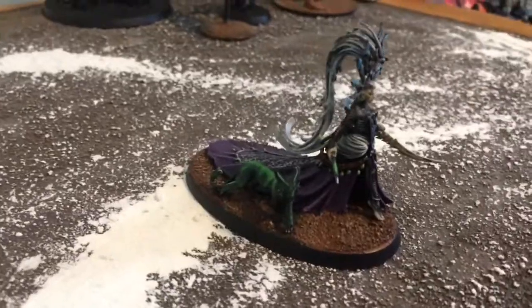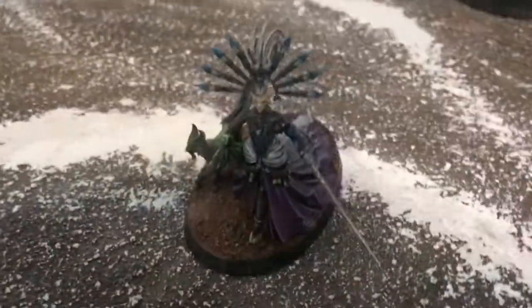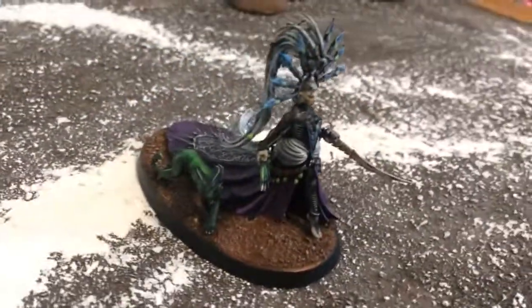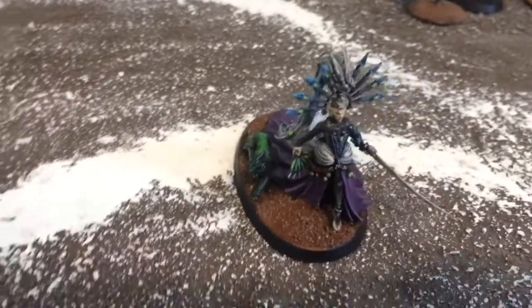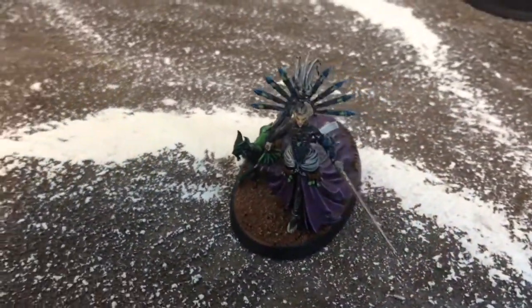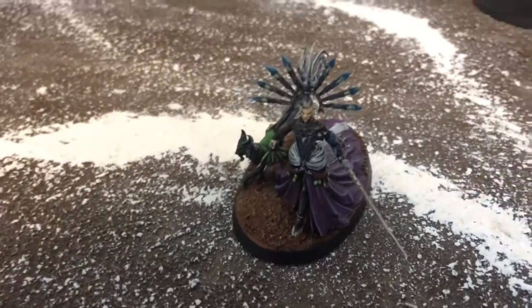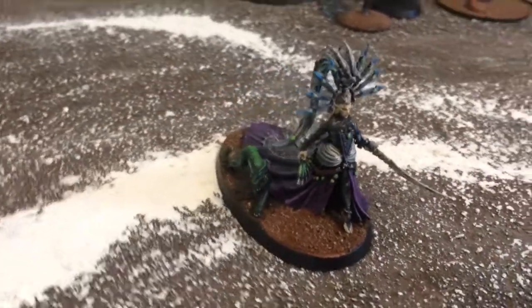The dress itself is a dark purple, washed in the recesses with a black wash, and then highlighted with a light purple. The bustle, the same thing — a white, washed, and then just white highlights. The headdress itself is a gray, highlighted with blue — I washed it with blue and then highlighted with blue.